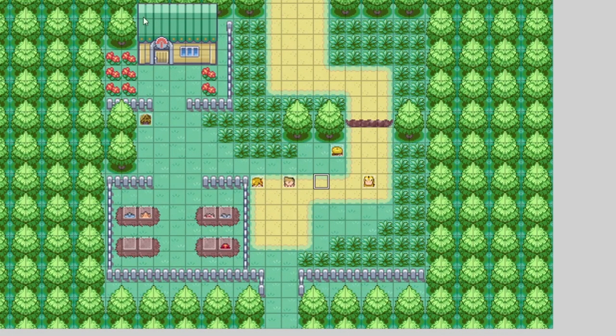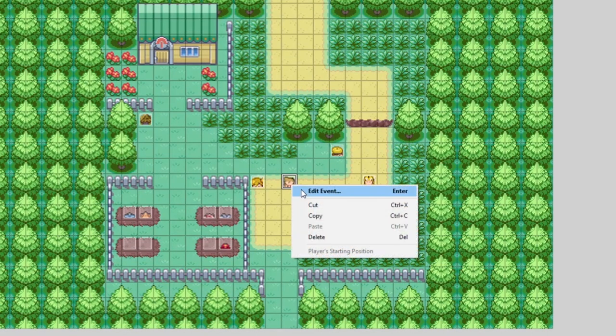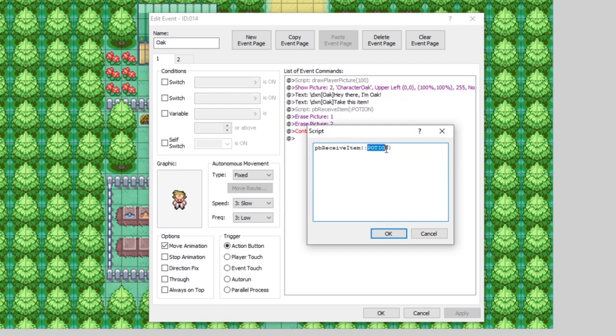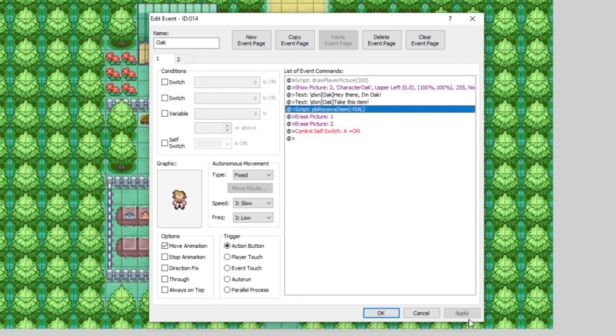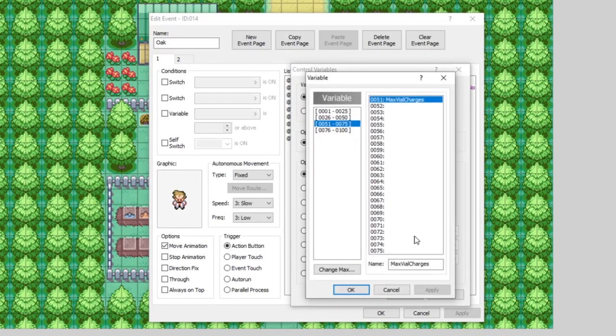So let's test this out in our game. Since we've got the script already in, this should work. It's already calling game variable 50 minus one, already calling a heal command for all the Pokemon in our party, and says 'your Pokemon are fully healed'. After healing, it changes the vial into the empty vial. I've edited our Professor Oak event so he says 'hey, take this item' and gives us our vial. Let's insert the control variables command and set variable 50 to one.